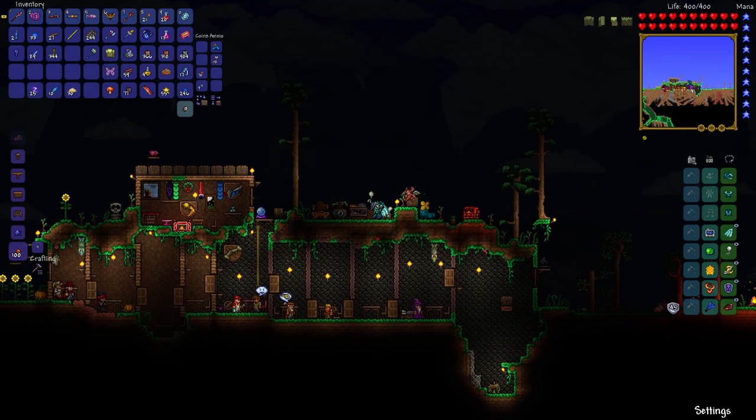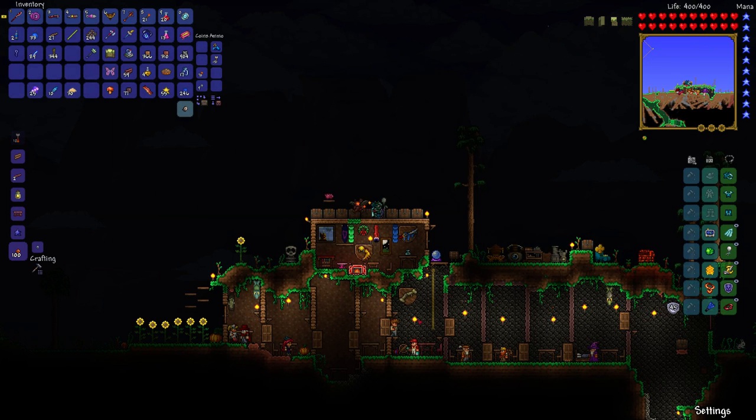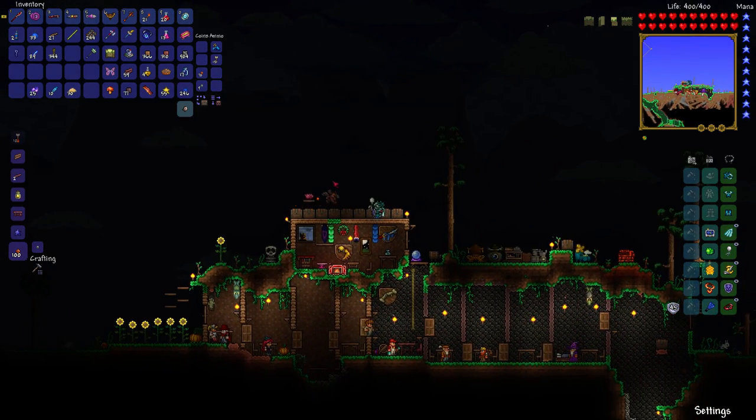There are lots of wings you can craft later in the game as well. One thing I forgot to tell you in my last episode: what happens after you defeat the mechanical bosses is you'll get the Steampunker NPC. You'll have to have a spare house for him to move into, but he also sells the jet pack, which is equivalent to wings — for 40 gold. He only sells it in certain phases of the moon, phases 5 to 8 I believe. But for me, I want to have wings before I get into the mechanical boss fights, not after.